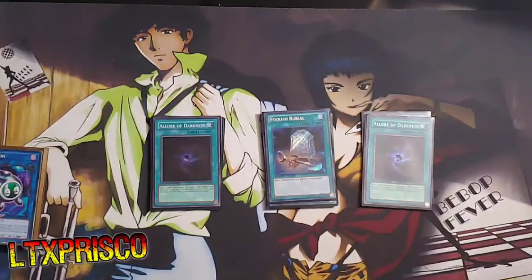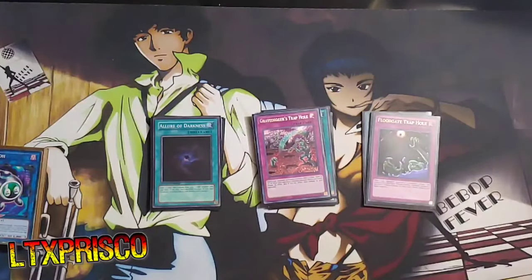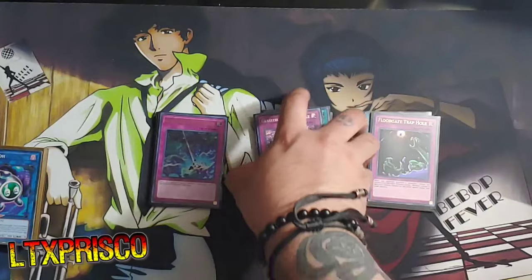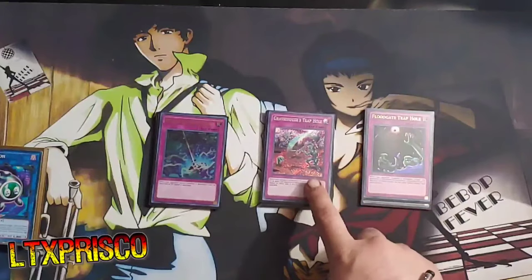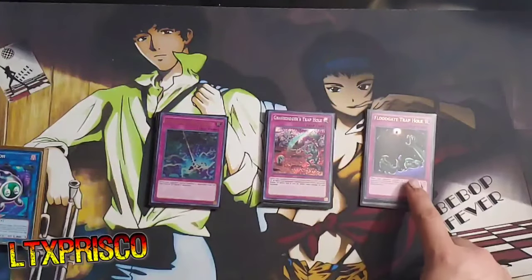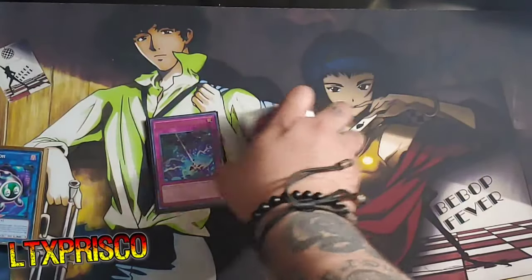For the traps, I'm not playing too much — only three, and it's literally just three different trap holes: Grapejigger's Trap Hole, Floodgate Trap Hole, and Network Trap Hole. The reason for these is: Grapejigger's is really good against Nibiru, Floodgate is really good generically, and Network Trap Hole really messes up Orcust. So yeah, why not?